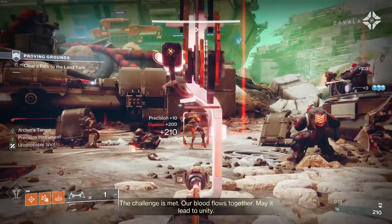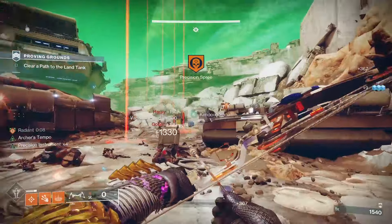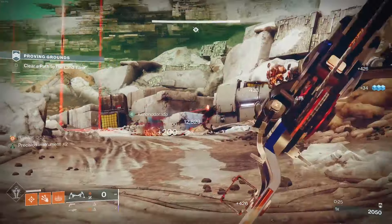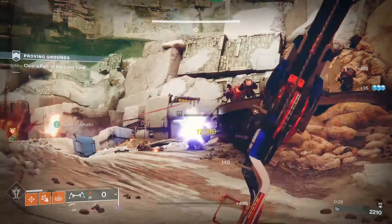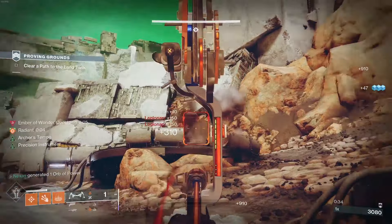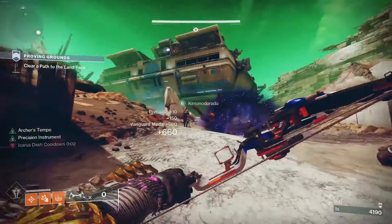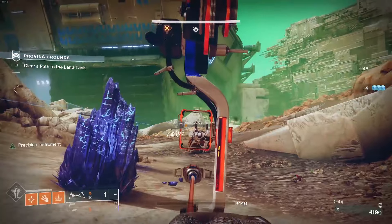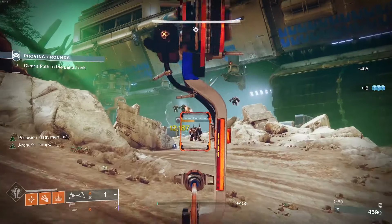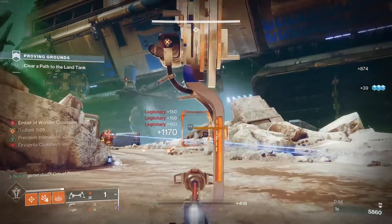I'm going to be using the Precision Instrument roll, which is probably one of the better PvE rolls. I know Incandescent is there and especially with solar mods it's great, but what I'll give it this season is that if I just get Radiant going from precision hits this bow can do work. Get Precision Instrument going, get solar ignitions going when you have Radiant — because you can get Radiant and get a precision kill with the lens. Precision Instrument is a really nice roll especially against enemies I can hit in the head.